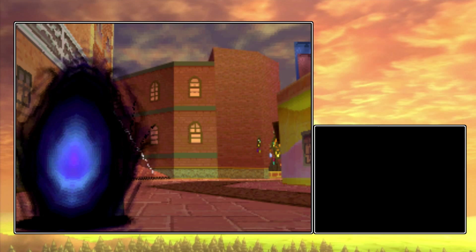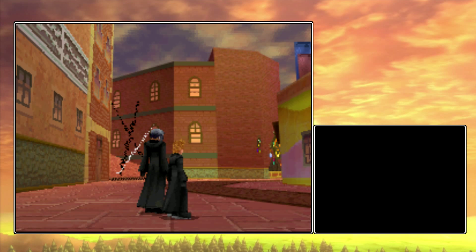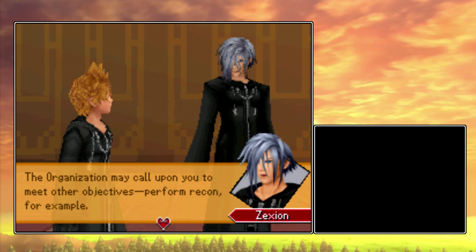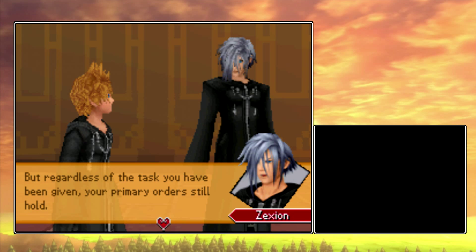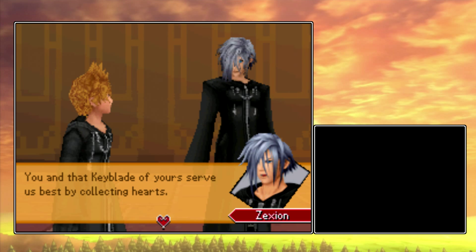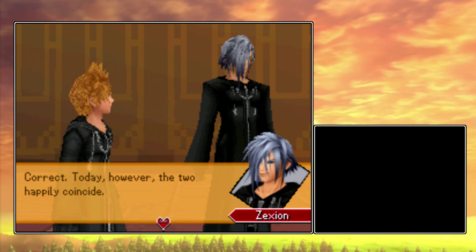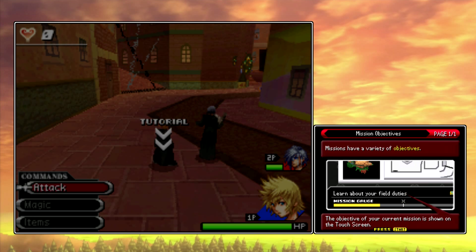Your mission today is to eliminate a set quantity of Heartless. The organization may call upon you to meet other objectives — perform recon, for example. But regardless of the task, your primary orders still hold. You and that Keyblade of yours serve us best by collecting hearts. So even if I'm given another job, I should keep taking out Heartless while I do it. Correct. The primary objective is going to be marked by that little X on the mission gauge bar, and anything after that is considered a secondary objective.